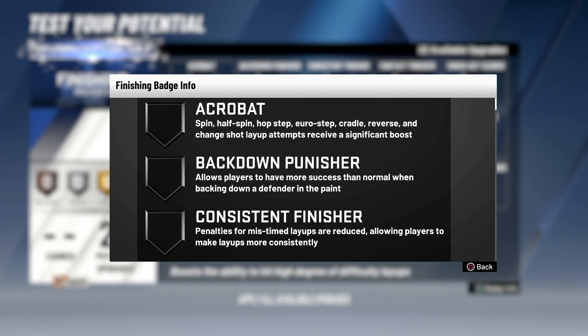Now the new badge: Back Down Punisher — allows players to have more success than normal when backing down a defender in the paint. I would say this is more for power forwards and centers, but you can also have it if you're a small forward. I like to do drop steps and post fades, so this would actually be a nice badge to have. If you can get this badge you might want to get it, especially in the park, because if you get the mismatch then there you go.